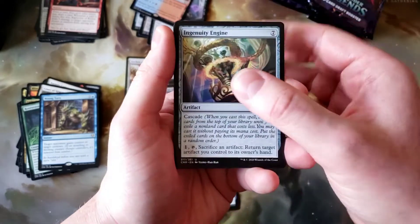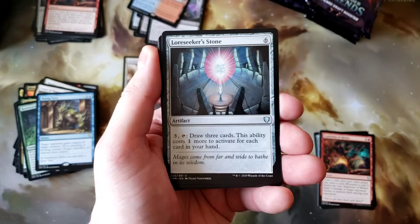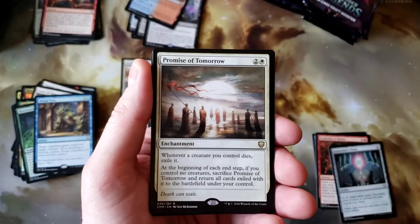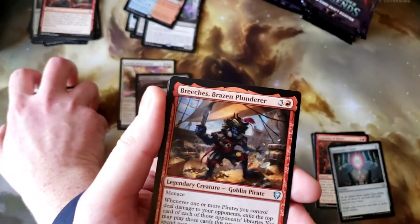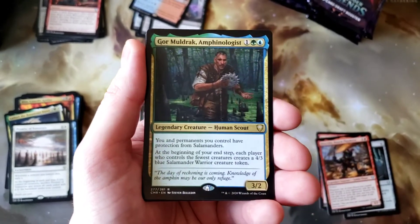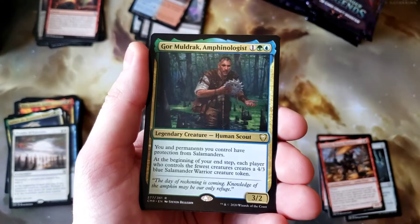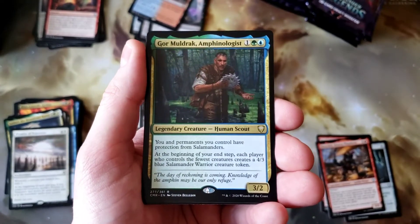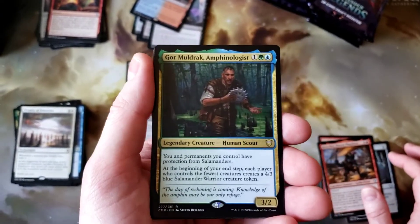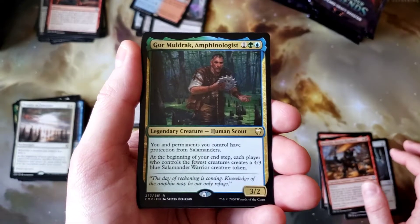Another Ingenuity Engine, Explosion of Riches, Lore of Steaker, Seeker Stone. Promise of Tomorrow — I know, not popular because nobody likes to play white. Gore Muldrak — this card's silly. It makes everybody a Salamander Warrior and then all your creatures are immune to Salamanders. I could see that being a fun card to abuse but it certainly is something different. Foil Etched Pneuma.